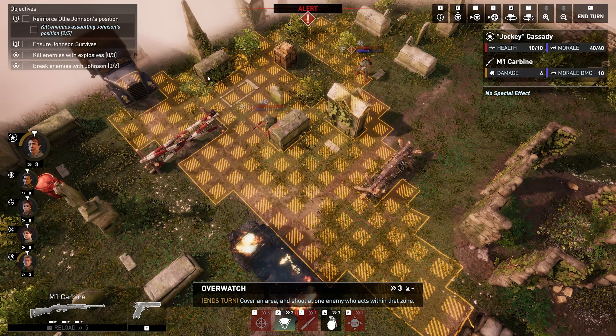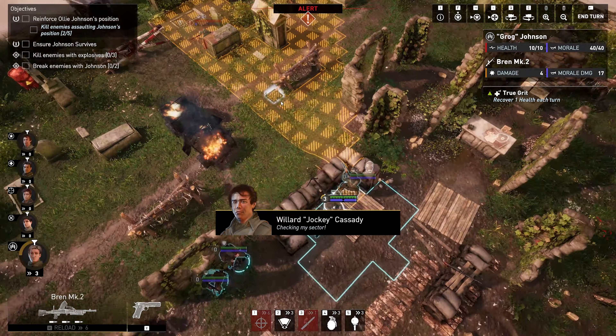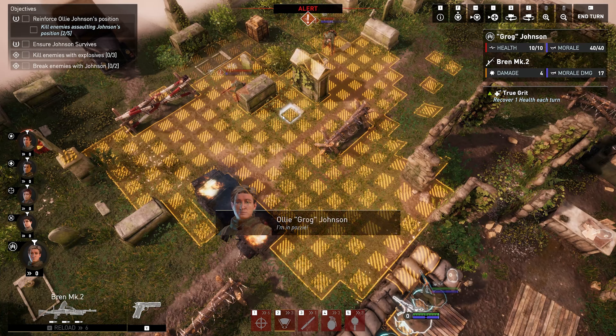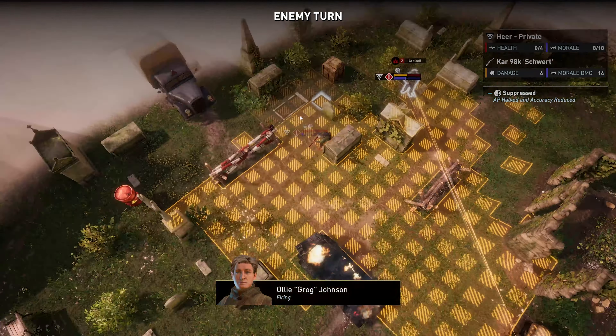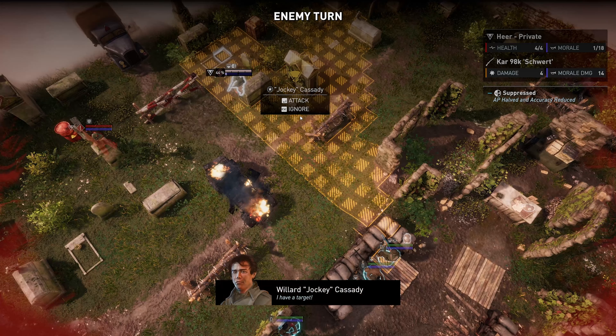We're actually using the overwatch ability, and you can see the area that's covered by it. Normally in XCOM, your character on overwatch will engage the very first enemy that runs through, which means you don't have as much control. Here I can decide to ignore shooting this character if I'm waiting for a different enemy target — say a leader or sniper — and I can ignore the overwatch while still keeping it to use on a different character.